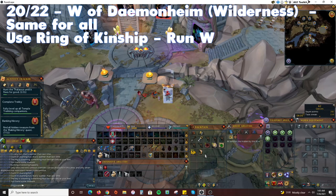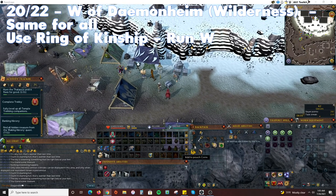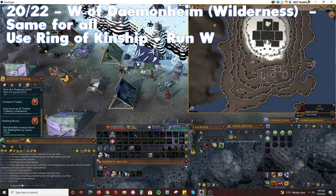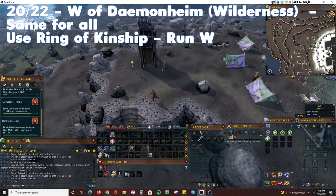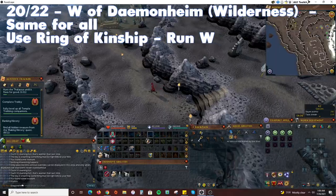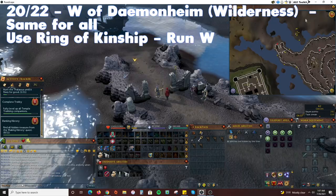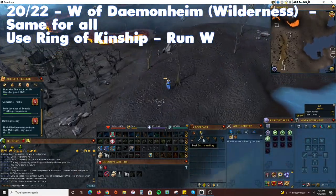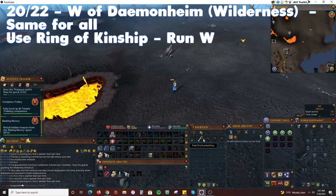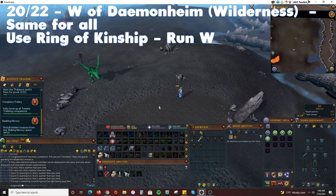Teleport out of the Wilderness but don't bank any valuables as you'll be returning shortly. Instead, get your Ring of Kinship and teleport to Daemonheim. The treasure location is in the Wilderness but more easily accessed from Daemonheim. Run southwest past the Wilderness Guard, carry on west, and once around the body of water, run north. Use your key to determine the exact location.